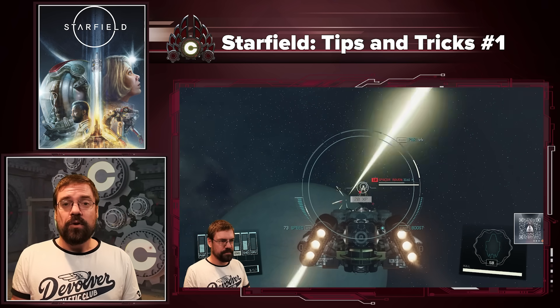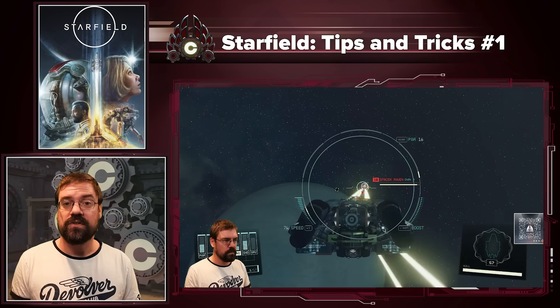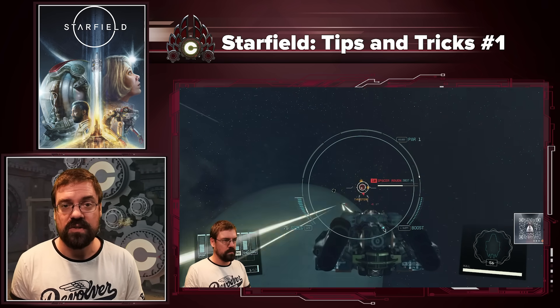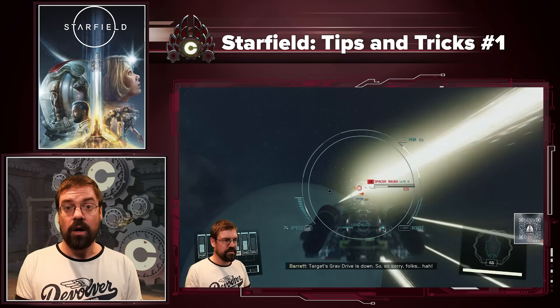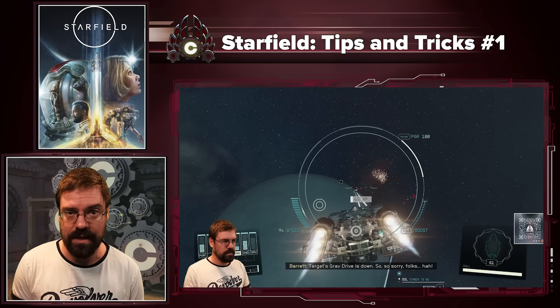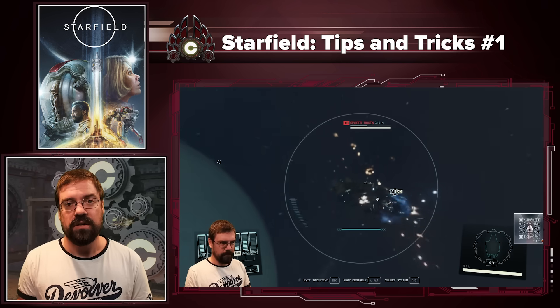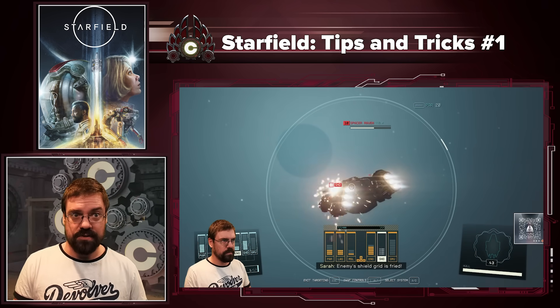Tip three: anytime you get to a system, click on the gas giant and survey it. Not only does this give you experience, but you can also sell this data to Vlad on the Eye for a whole lot of credits. He actually buys it for more than normal, so make sure to sell to him. You may have to progress the main story to a certain point first, so make sure you're able to sell to him before you sell it anywhere else.